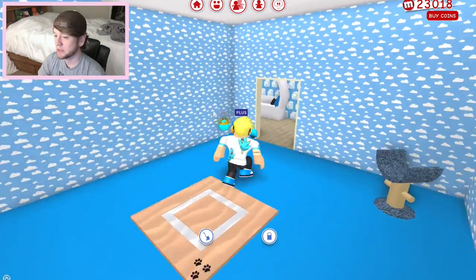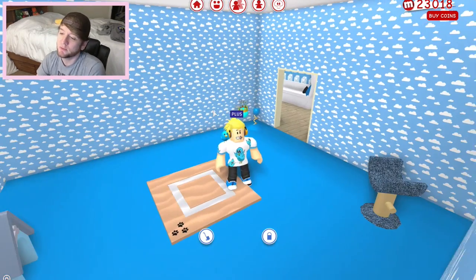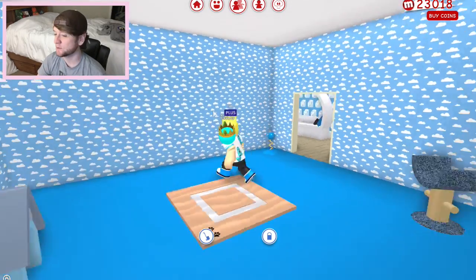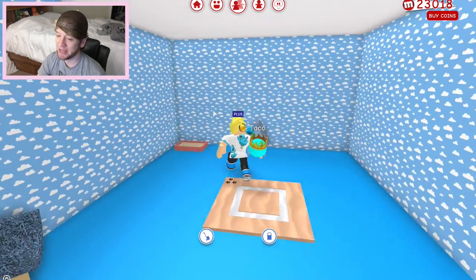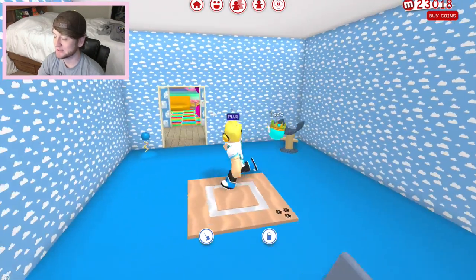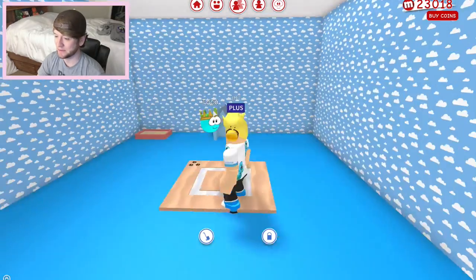And then in here, this is taco's official room. Some people were saying I should make taco a smaller room, but I want him to have a big room because he's a big part of my MeepCity family. I may need to add some stuff in here, but I have his litter box, his little house, his plate, and some play toys in here. I have some of his stuff scattered throughout the whole entire house - isn't that right, taco?